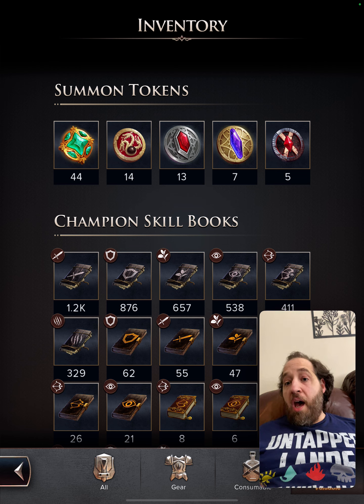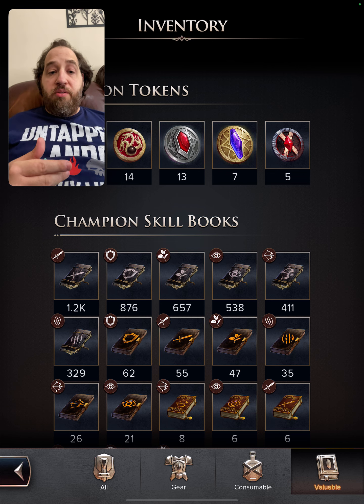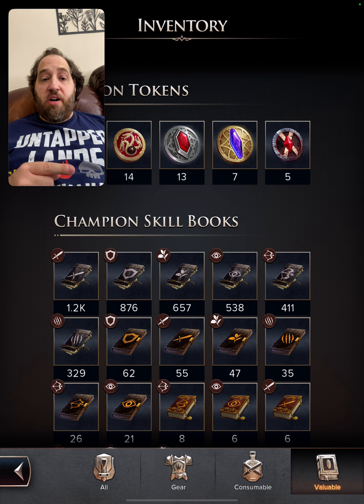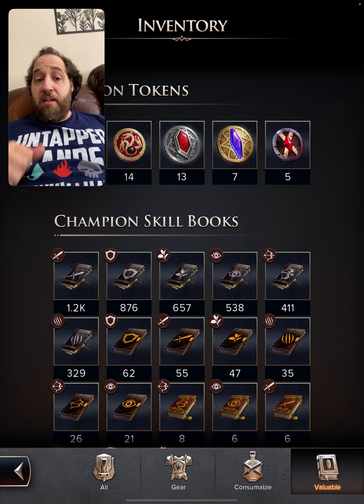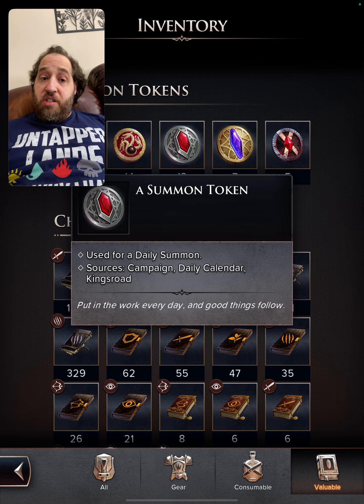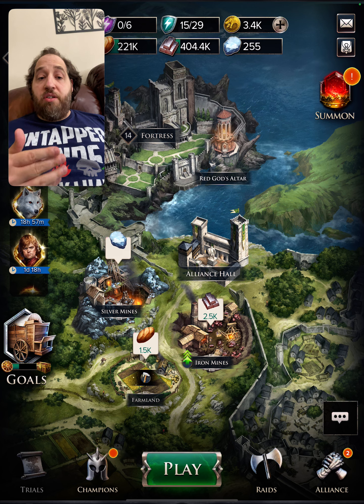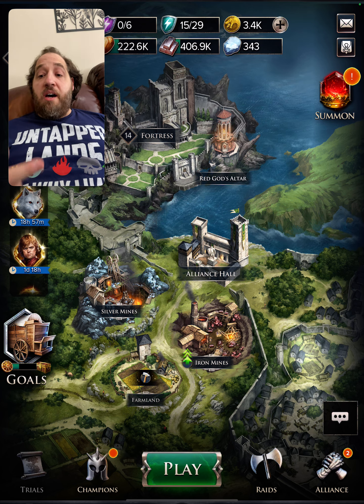If we go to my summon tokens, you'll see I have 44 greens, 14 dragon tokens, 13 reds, 7 purples, and 5 bastard tokens. Make sure to wait because in the new update they will be allowing a guaranteed legendary shard for every 10-pull. It's not updated for everyone yet, only select people. They will also be allowing you to watch ads for energy once a day and watch ads for red summon tokens once a day in addition to the free one.